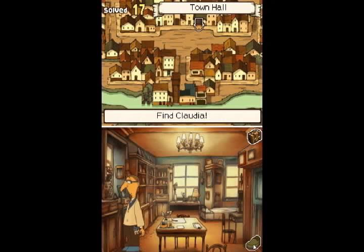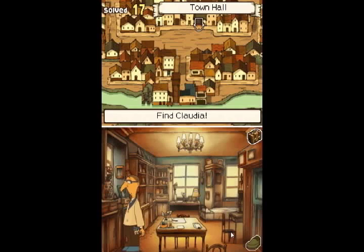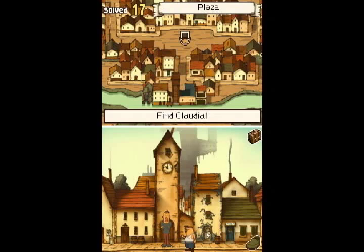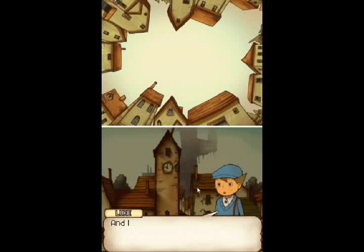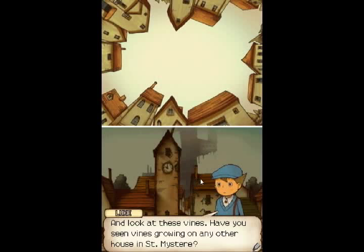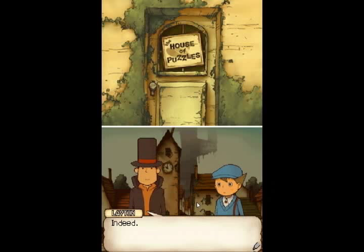So anyway, we are done here. The only place we can go from this room is right there. Remember, somebody said we needed to check out one particular place. I think it's this one. Have you noticed that this door is a different color than all the others in the area? And look at these vines - have you seen vines growing on any other house in St. Mystere? The nameplate on the door says House of Puzzles. Yeah, we'll be going there.